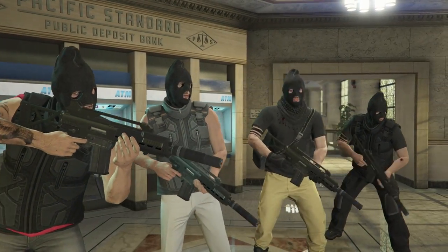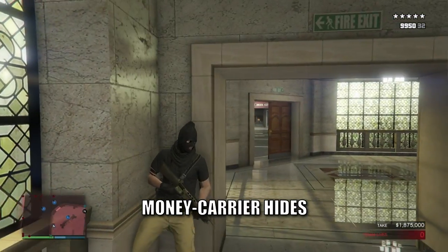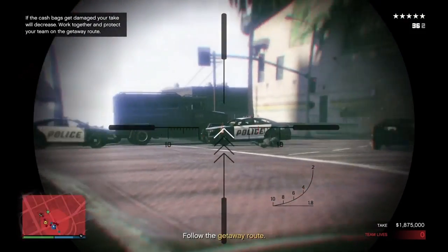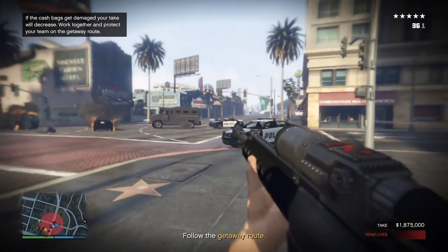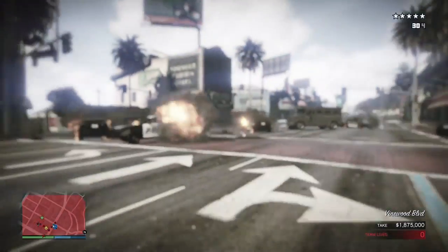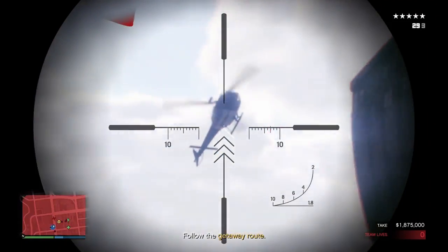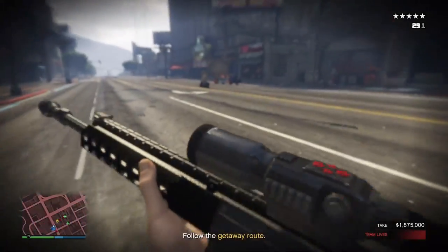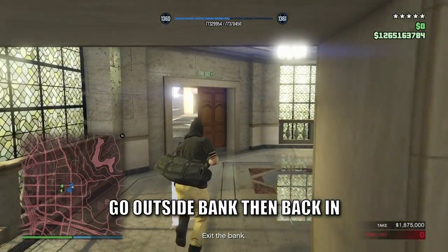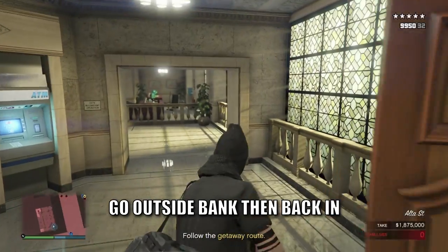As soon as the cutscene ends, the player with all the money heads left and hides behind the wall. Everyone else goes outside and starts blasting away the cops and the NOOSE. Once the coast is clear, the money carrier pops out of the bank to trigger the next checkpoint, then goes back inside and hides.